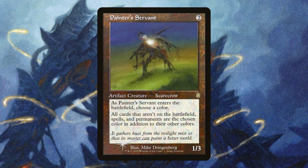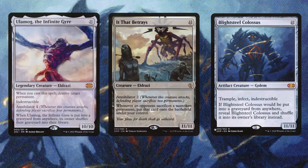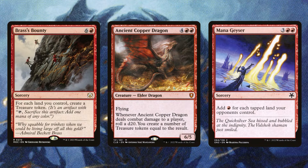Let's kick off by talking about all the massive colorless creatures we're going to run. First, we need Painter's Servant so we can give them all a color and cast them for free using Rowan. Ulamog the Ceaseless Hunger, Emrakul the Promised End, Kozilek Butcher of Truth — once they hit the battlefield, it's incredibly swingy and you take control of the game. Ulamog Infinite Gyre, It That Betrays, Blightsteel Colossus — all we need is one of these giant titans to stick. Brass's Bounty, Ancient Copper Dragon, and Mana Geyser are also ways to hard cast these if we don't get Painter's Servant on the battlefield.